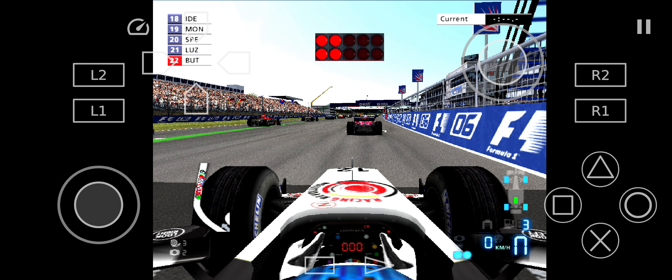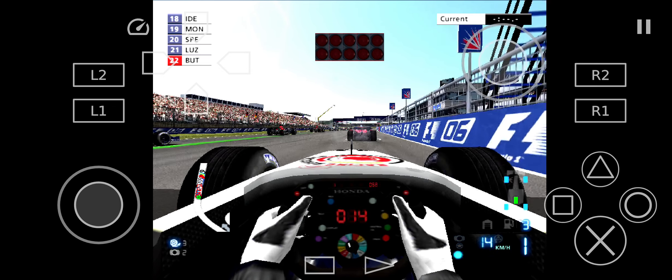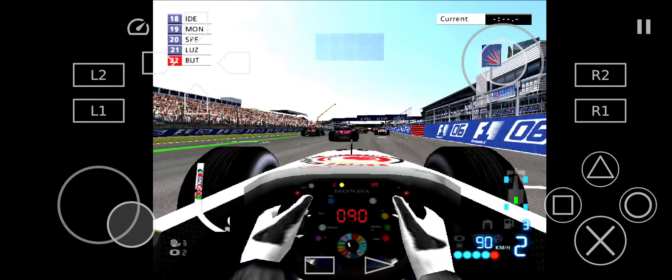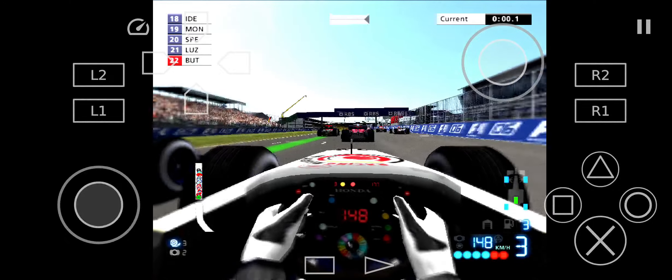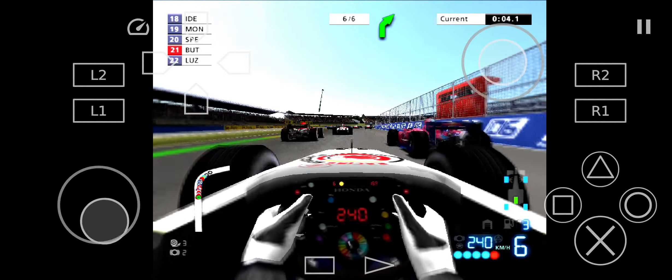It seems like an age for the drivers waiting for the lights to signal the start of the race. Michael Schumacher gets off to a flyer. So does Massa. Here they come into the first turn.